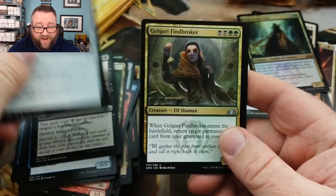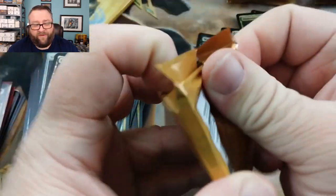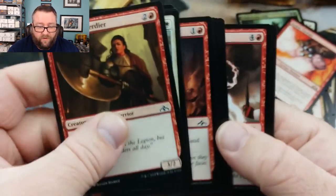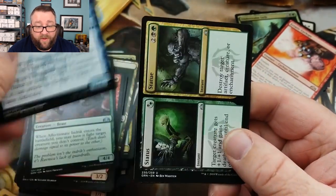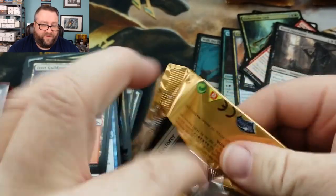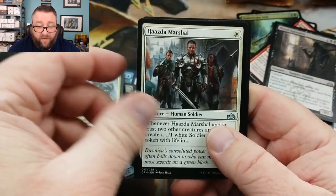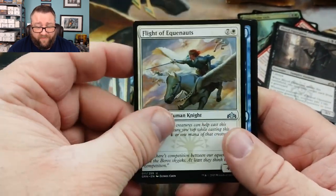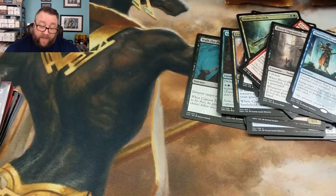We got a Price of Fame, Silent Dart, Golgari Fine Broker, and Erratic Cyclops. Two more packs to go - I don't even know what the price of some of this stuff is at, but I get a feeling you beat the spread. The Affectionate Indrik, Thoughtbound Phantasm, Status and Statue, and a Blood Operative. Last pack to top this off - we got a True Fire Captain, a Daza Martial, Flight of the Equinauts, and a Quasi-Duplicate as the rare.